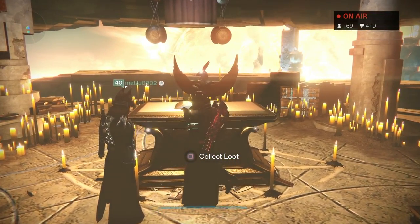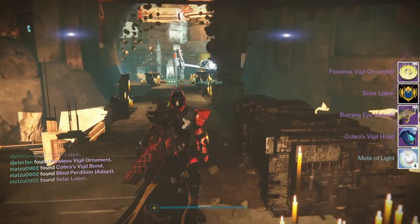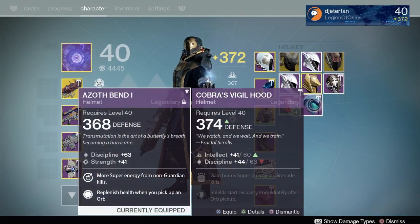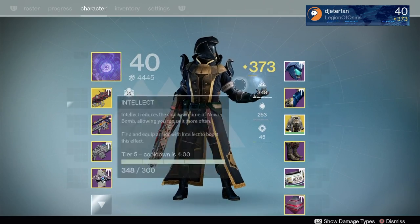For my first Flawless, I did manage to get the emblem, which looks quite amazing, by the way, as well as the helmet and the Scout Rifle. I also did get something called a Flawless Vigil Ornament, which can be used to upgrade your gear. Now, you do need two of them, so it will take two Flawlesses in order to upgrade this gear.